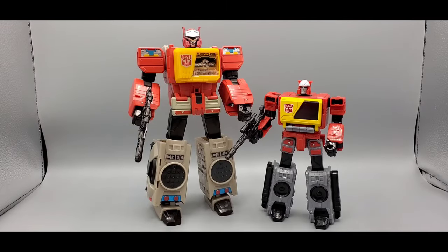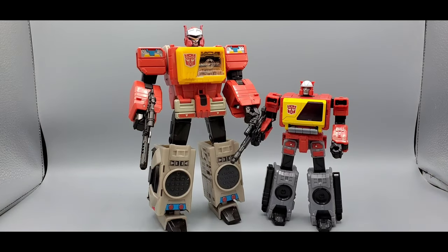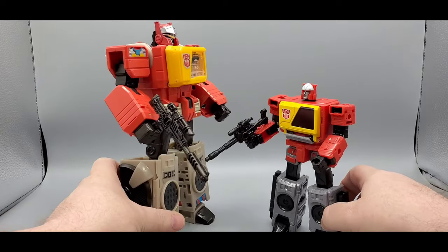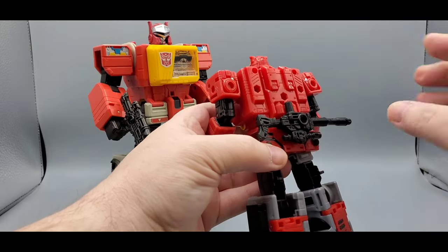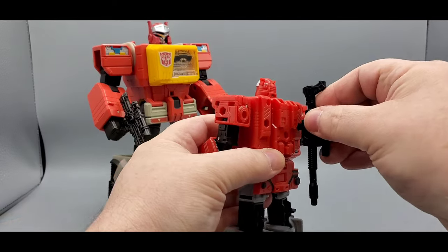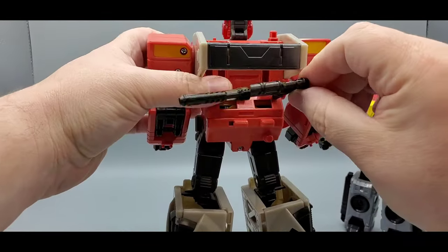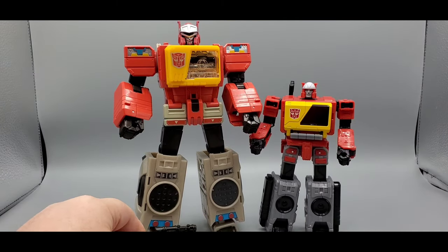Back from transformation — both of them have fun transformations, they're quite easy, but I really like the engineering on the Kingdom one. As you can tell, there is a huge size difference across the board. He is very tall — he is leader class. Leader class has gotten a little smaller over the years, and so have Voyagers, but there's a big difference. Both of them hold their weapons fine — you can hold them in each hand, or store them in the back if you prefer.